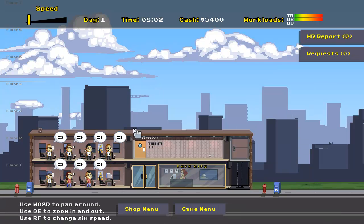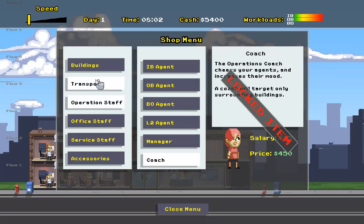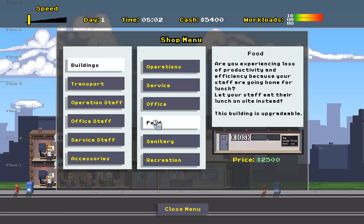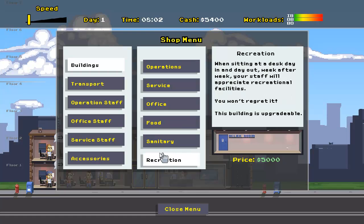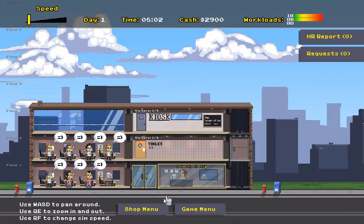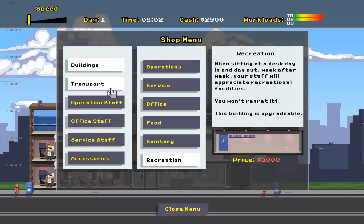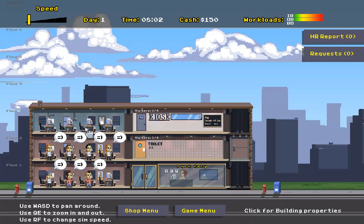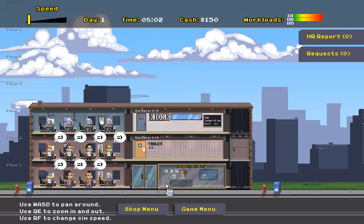We've hired seven people who will man our systems here. We'll hire a janitor eventually — that's going to be important. With $5,000 remaining, we should probably get some food areas, otherwise people will just leave. We'll set up a food area up here so people can eat at lunch. Additionally, we're going to set up a service desk — that's where our janitors will go — and we can also put IT guys up there. We're going to have basically no money left, but it's 8 o'clock in the morning, so it's time to start our day.